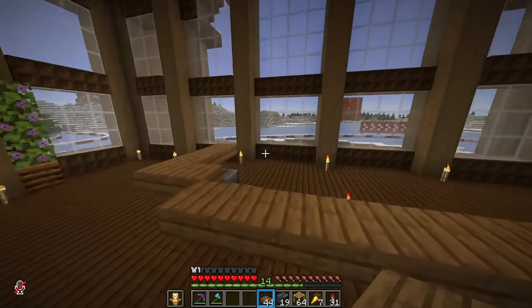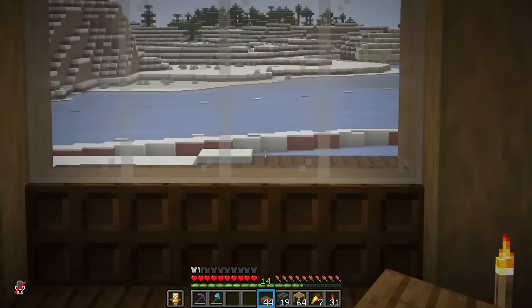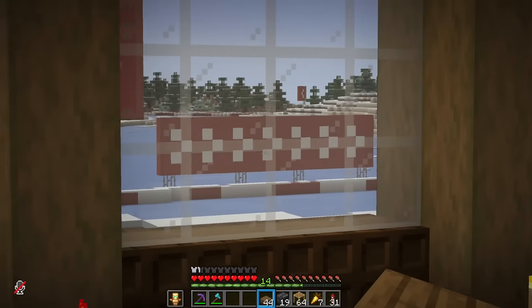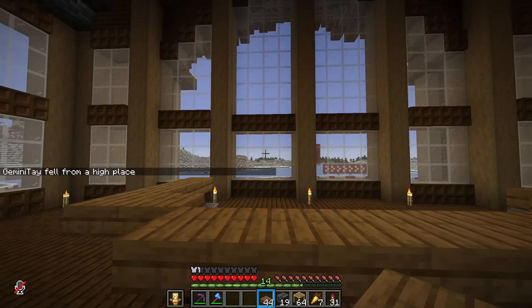This might be quite nice — from this bar section here we can actually see over the first main bend, watching racers zoom past as they take their laps. We can sit in here in the nice warmth of the loft and take it easy.